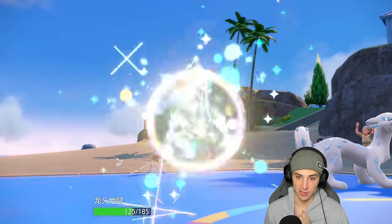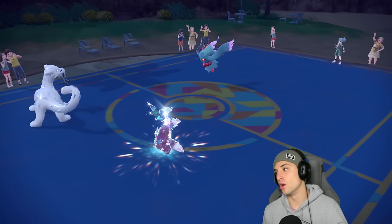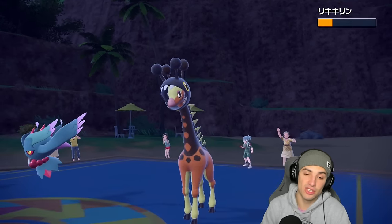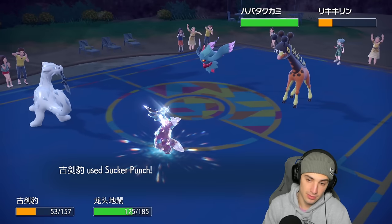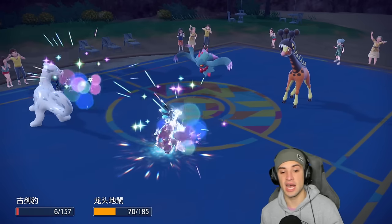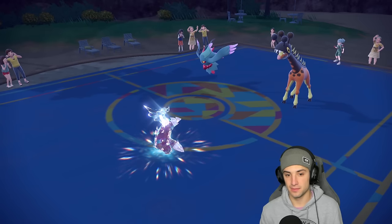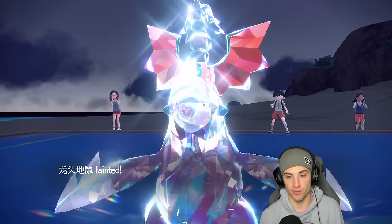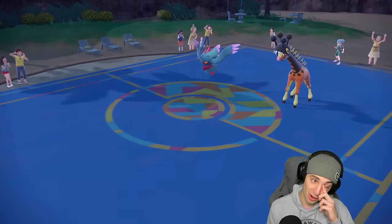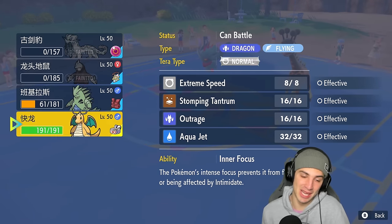I need sandstorm for later so I bring out Excadrill — but I forgot I had Dragon Tera type! Dazzling Gleam just rips me. I totally forgot I had Dragon Tera type. Armor Tail prevents priority moves. Very hurtful, very painful — now sitting in an awful position with Tyranitar and Dragonite.